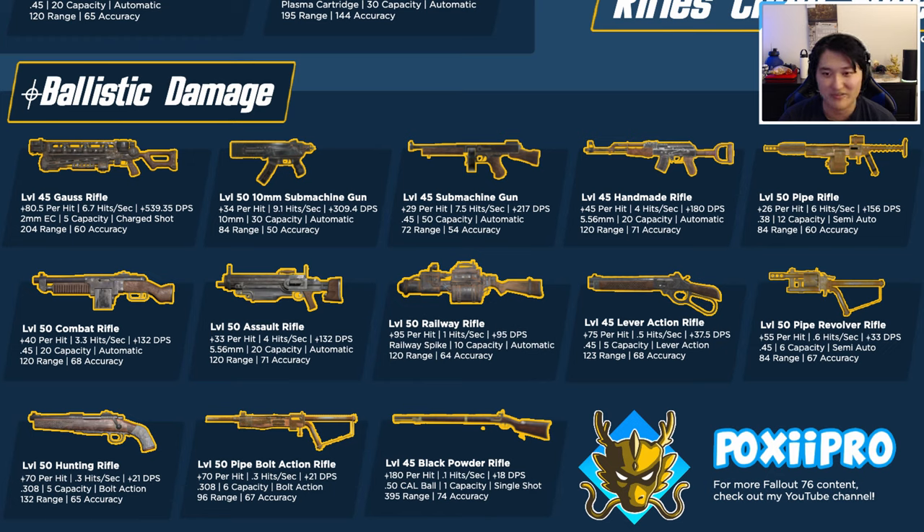Among the pipe rifle family: the pipe bolt action is the slow-firing, hard-hitting option; the pipe rifle is faster-firing semi-auto; and the pipe revolver is the in-between — still semi-auto but faster with a mix of harder hitting. The black powder rifle is a cool concept but realistically most people won't use it because of its single-shot capacity requiring a reload after every shot, and the 50-caliber balls are awkward to carry.